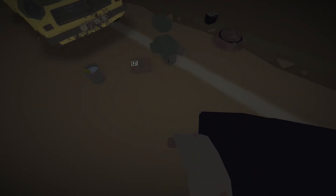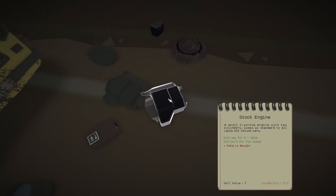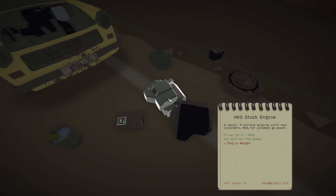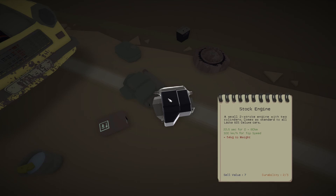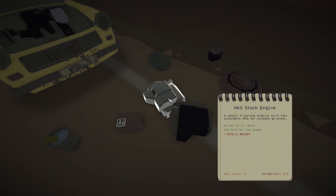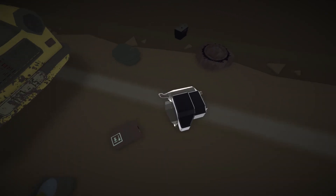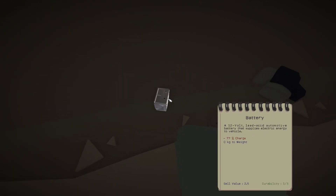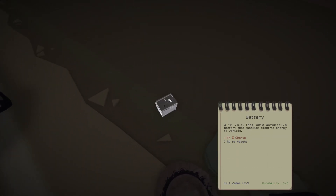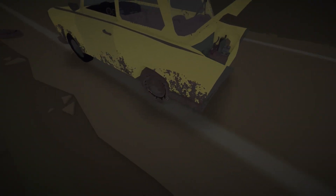We've got an HKS stock engine — let's just pull that out. The carburetor and everything's fine. That's 22.5 seconds to 80 versus 22 seconds to 80, 105 kilometers versus 100 kilometers, 54 kilograms versus 52 kilograms. We're going to go with this even though it's in a worse condition. We'll just junk the other one at the side of the road. Can I put the battery in the boot? Batteries are always worth keeping. Yeah, we can — good stuff.